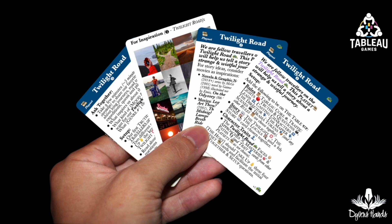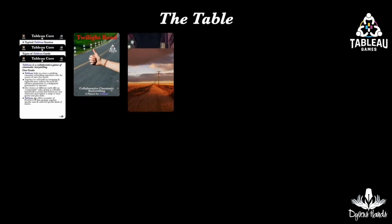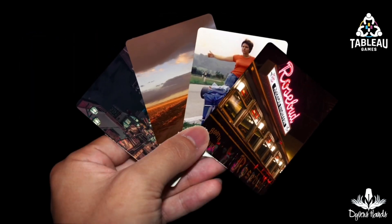One storyteller might share how they loved The Blues Brothers, and another might share the more recent TV show, Poker Face. The Twilight Road playset also includes inspirational images that may help stretch your imagination. However, you can choose any image you like or even sketch one on an index card to put on the table. In this case, the storytellers chose to focus on one image for their story — the hitchhiker with the backpack — and added it to the table.